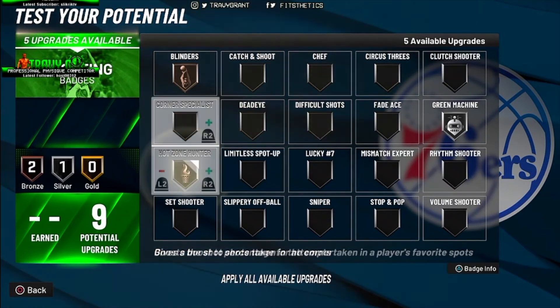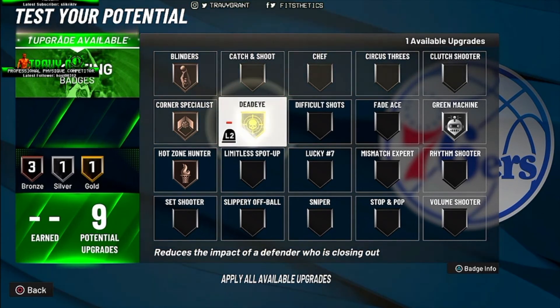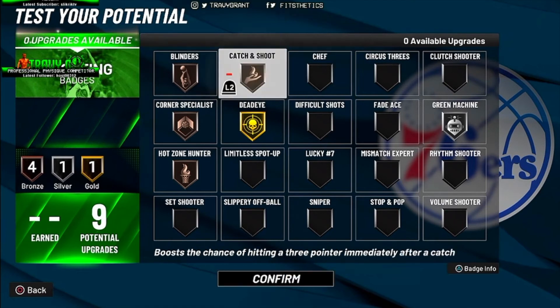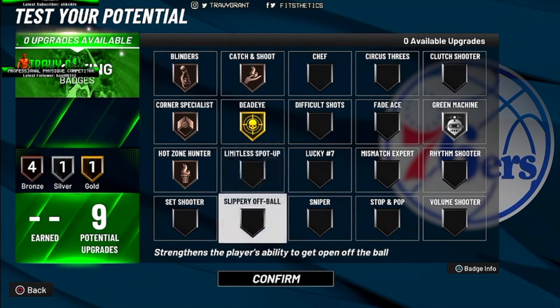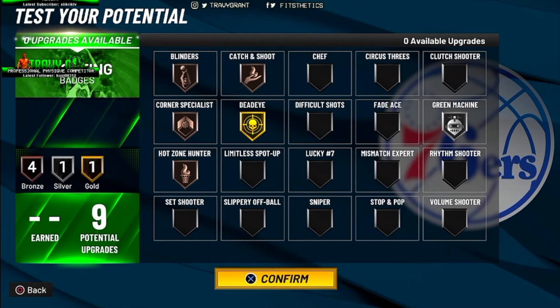For shooting, blinders is a definite must. Green Machine is great too — you get the benefit for consistent greens. I wanted corner specialist so if I'm on the baseline running around off-ball screens I'm ready for that three in the corner. Dead Eye I got on gold just so I'll be able to green in people's faces.